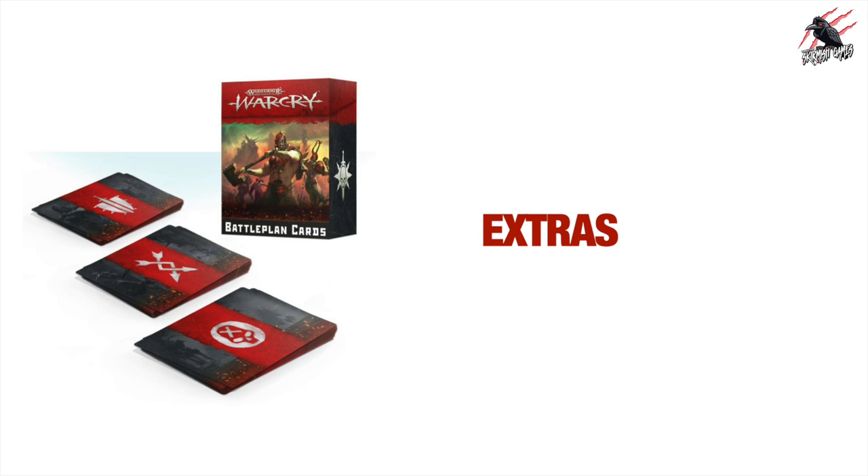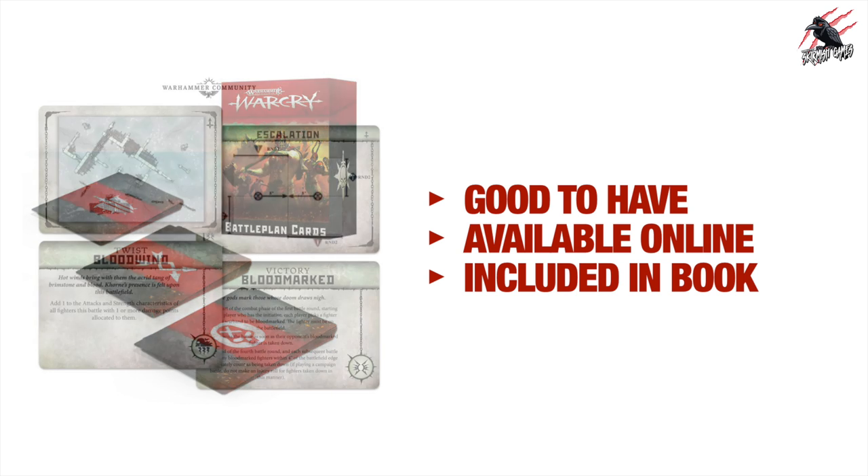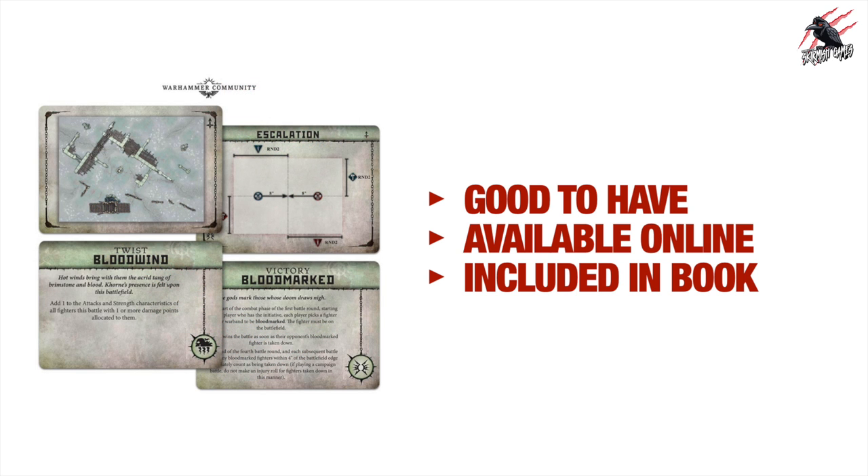For extras, the battle plan cards are a nice pack that came with the original sets and are still available online. You get maps for terrain setup, twist victory cards, and quest cards — so you know exactly where to deploy everything. They're also included in the core book though, so you don't need to buy them separately.